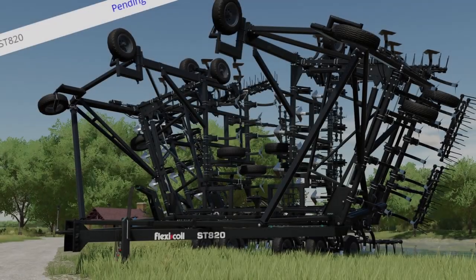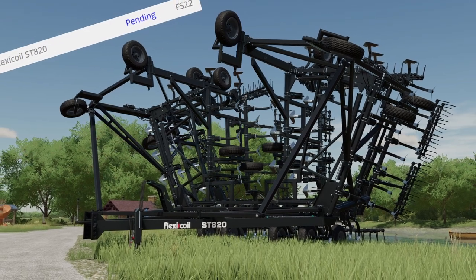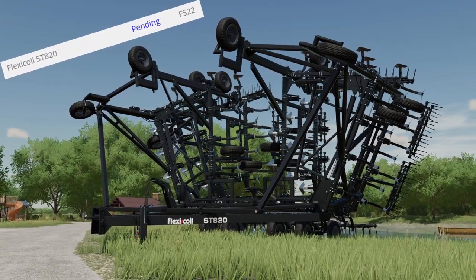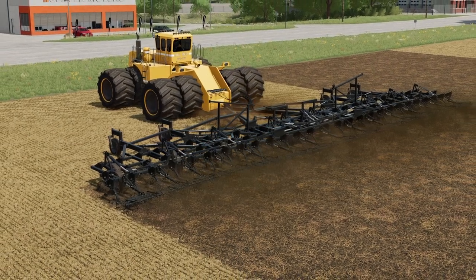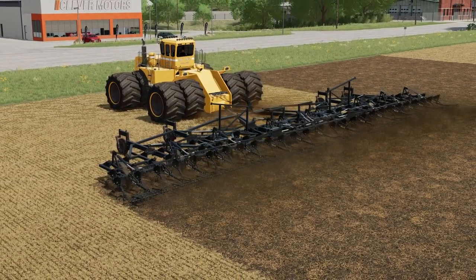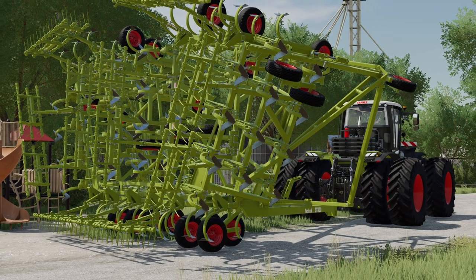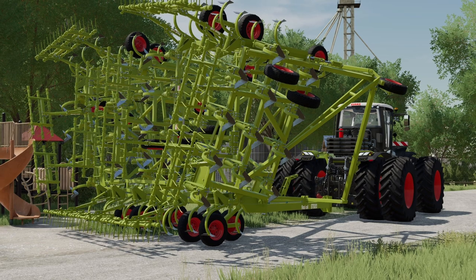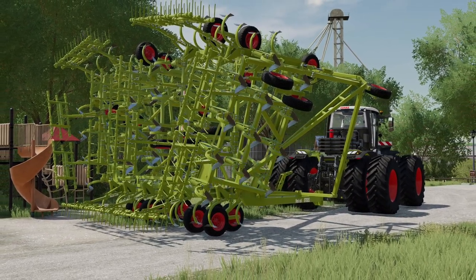Let me know what you guys think about it. From Hispano Mods, the Flexcoil ST820 is already in the mod hub waiting for tests — he hopes it will pass very soon. The price is $186,000. Working width is 24 meters, working speed is 18 kilometers per hour, necessary power is 500 horsepower, with selection of main color and rims.